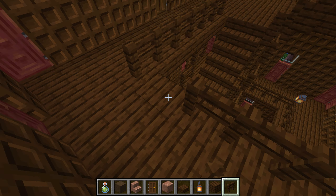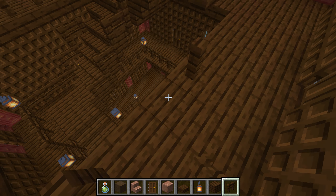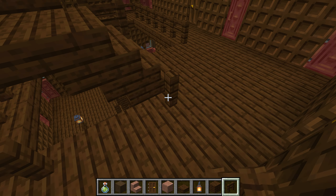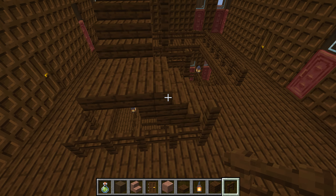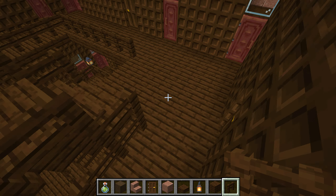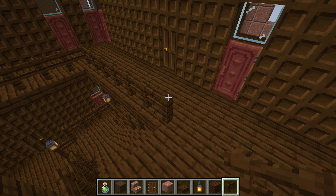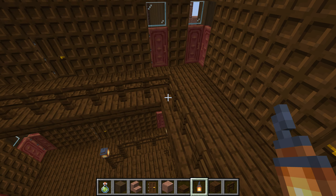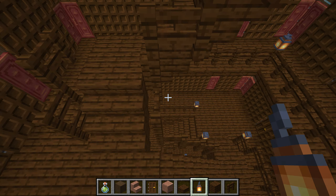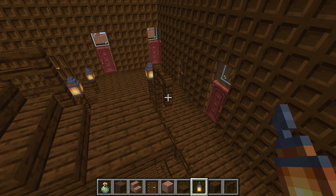So after I finish the stairs, I'll need to put the floors into each of the rooms. I already have the cornices in place — that helps me figure out where I want the floors. We can put lanterns in here, one over on each of these corners, one in the middle, and continue with the fences.